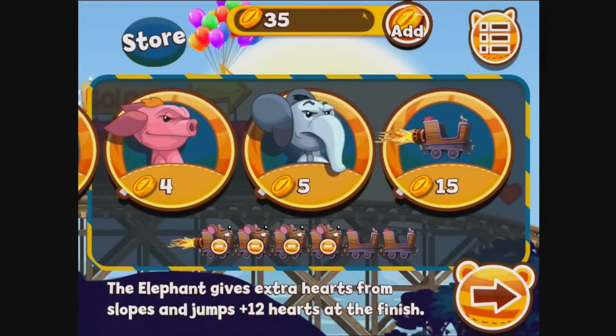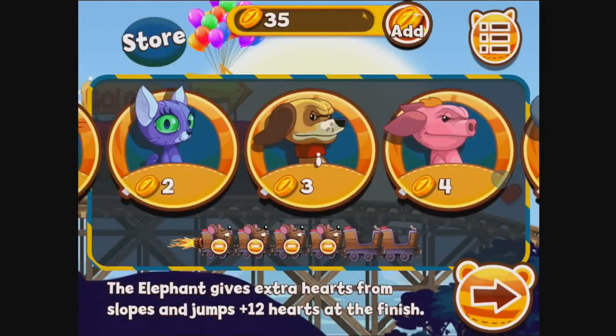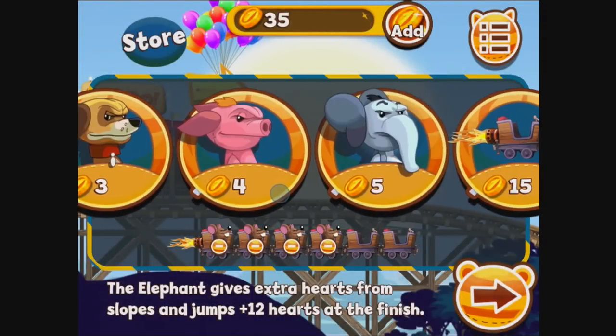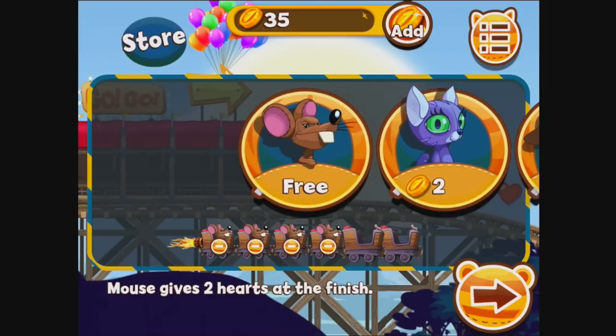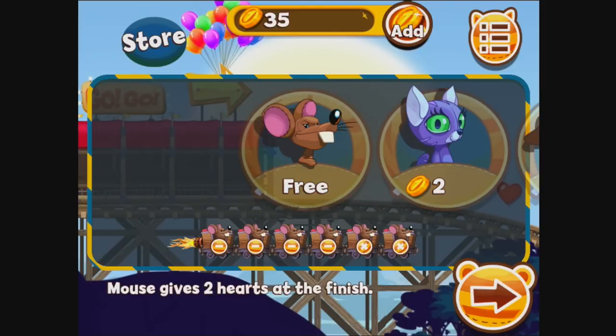I've completed this one a couple of times already so I've already got six carts. This is the screen where we choose what to fill the carts with. I can add a cart for 15 coins — I've only got 35 so I'm not going to do that. Adding an animal will potentially let me take that animal to the end, where it gives various stats. The free ones I've been using are mice, and they give you two hearts at the finish line — not a very big bonus compared to some of the other animals.